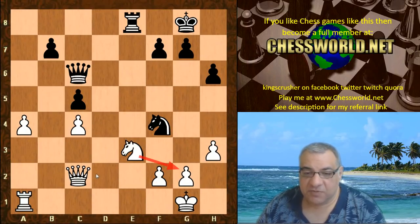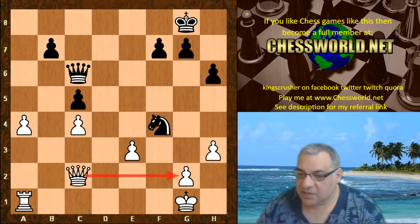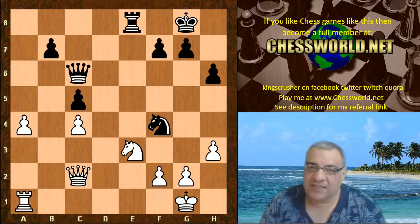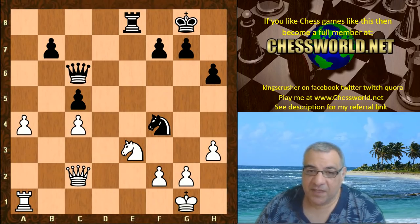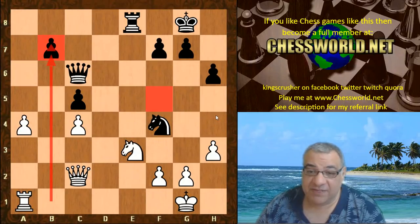Ne3 is sufficient — protecting g2. And because the queen's on c2, there's a lateral defense: Rook takes e3, Rook takes e3 is not doing much, f-takes, and all of a sudden there's a lateral defense of g2. This quite nifty Ne3 starts to give the impression that white may grab the driving seat, because there's also a semi-open b-file, a backward pawn target, and f5 is still sensitive.